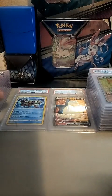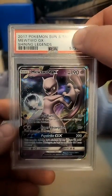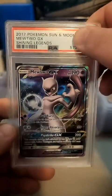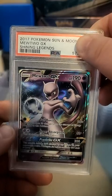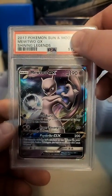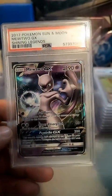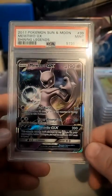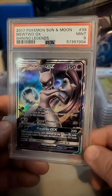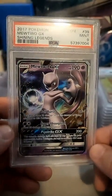Next is Mewtwo GX from Shining Legends - that's a good one. I'm pretty sure this is probably going to be like an eight as well because the edges are way off. It's a nine! I think that's the only thing that was really wrong with it - the centering was too far off. Other than that it was a pretty nice card. I'll take a nine on that.